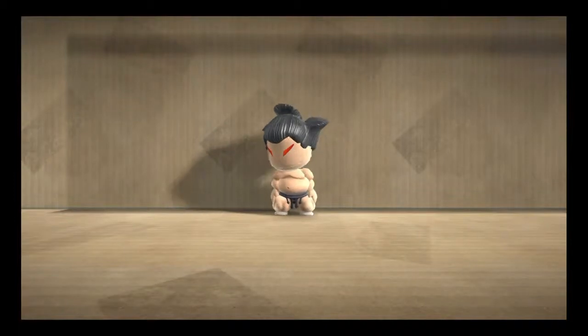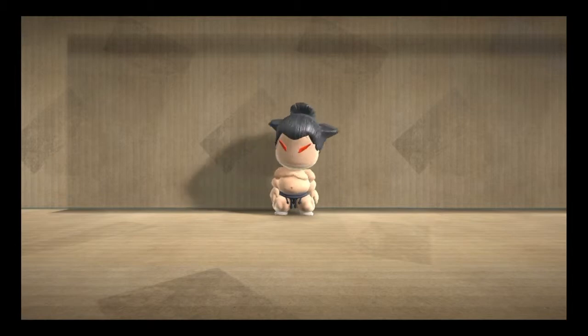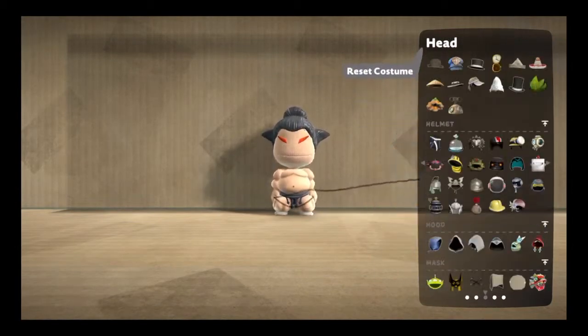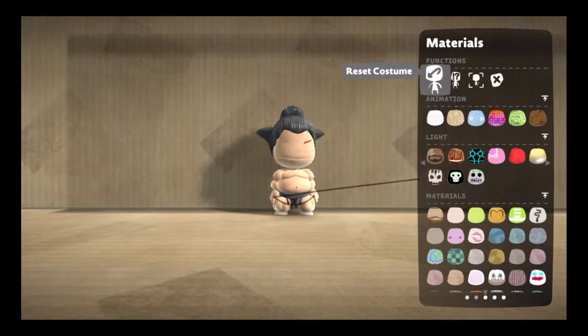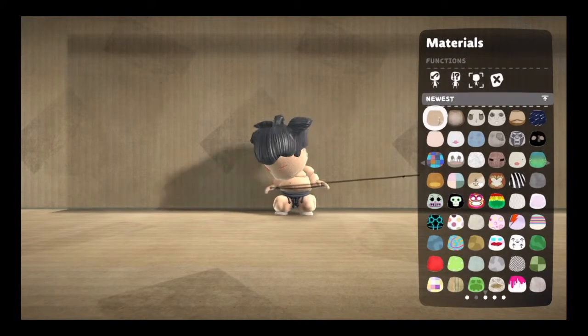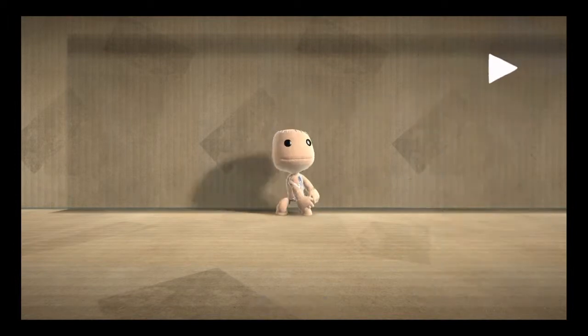Hey guys, we're here with a new DLC - it's free of charge. It'll be in the description. So this is the Seymour Wrestler outfit. You do get your own eyes - it looked really cool. You also get your own skin. Look at my arm - there's a tattoo as well, that's quite cool.